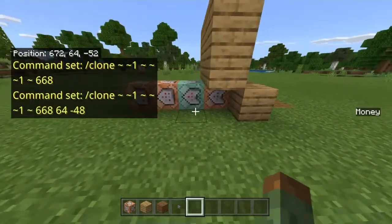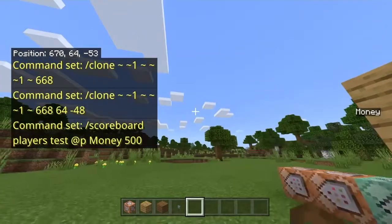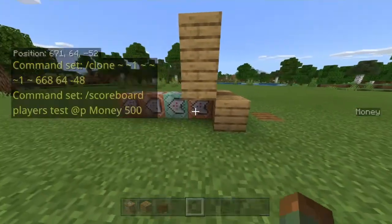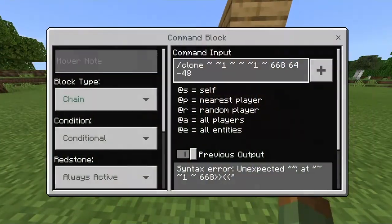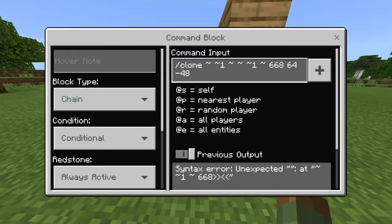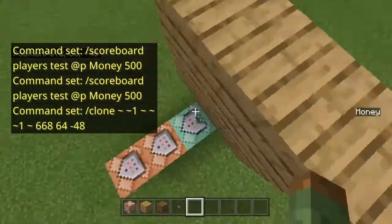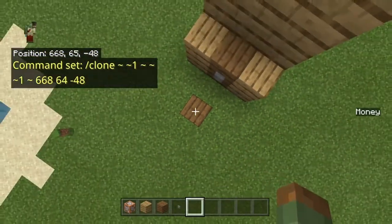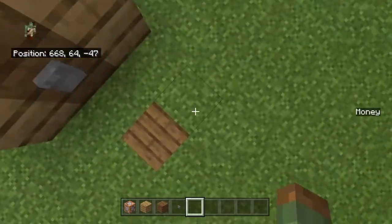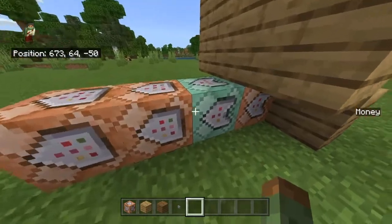So what these two command blocks do: this first one is going to look in your scoreboard — in my case it's money — and test the nearest player if they have 500 money. And then this second one is basically cloning the block above it. There's going to be a chest there — we'll put that there later — and it's going to clone it to the designated block.